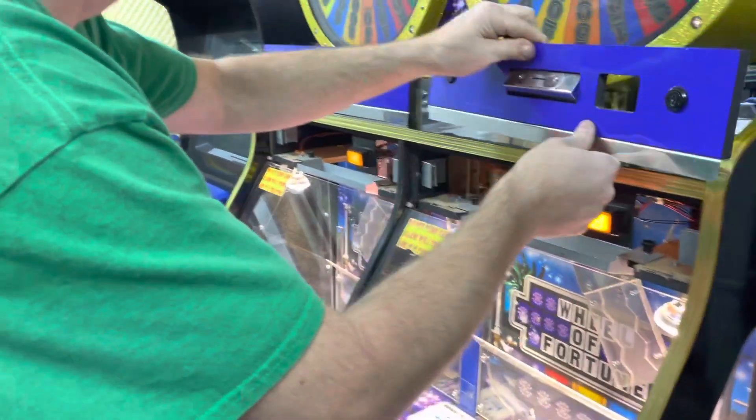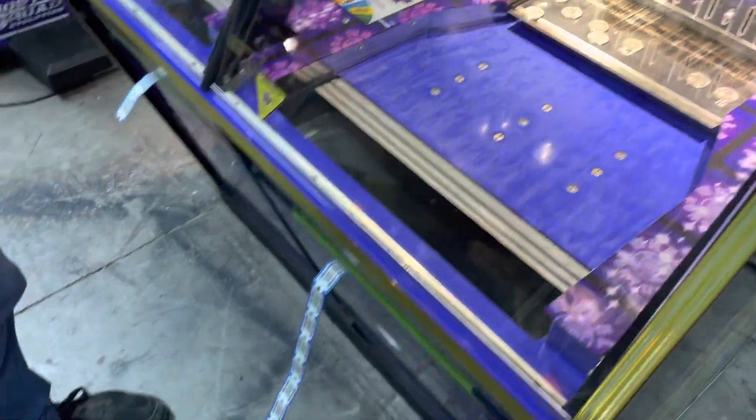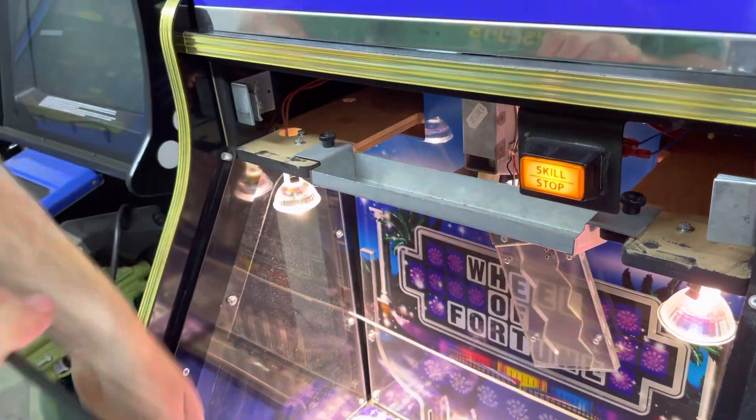So I can drop a couple of coins off the play field to show that that's working okay. Go ahead and slide a coin through here, get the sensor, put some parts in there, take some tickets. I'll do it over here again, there we go.